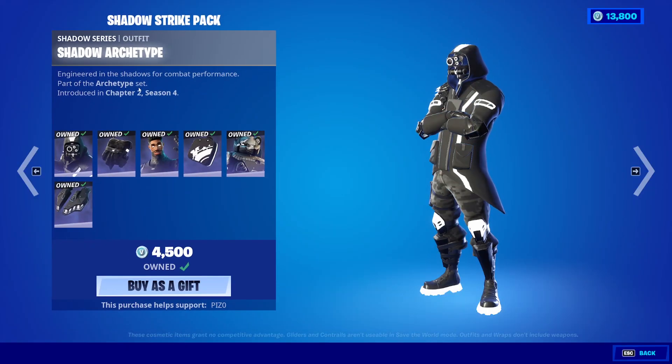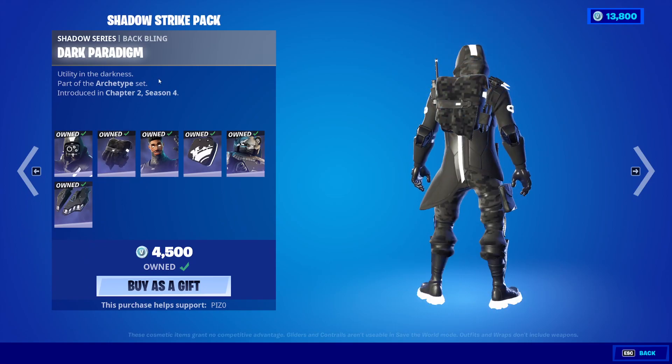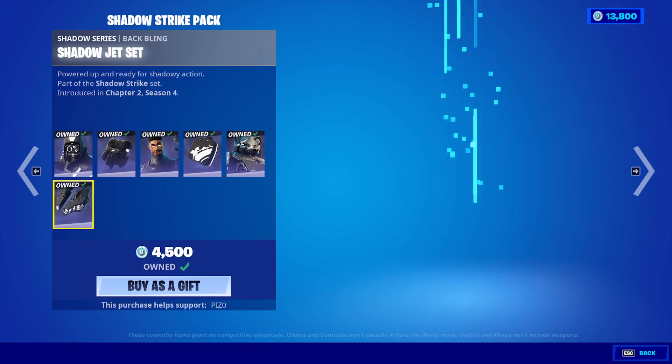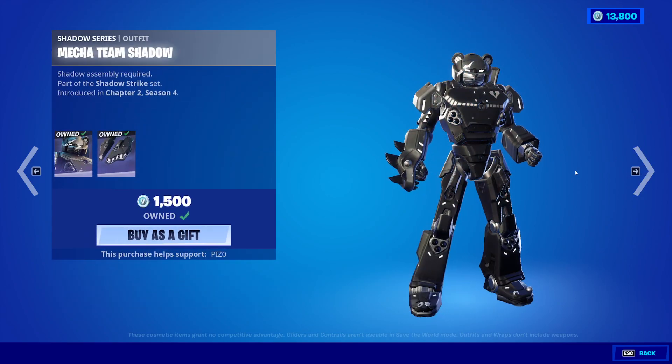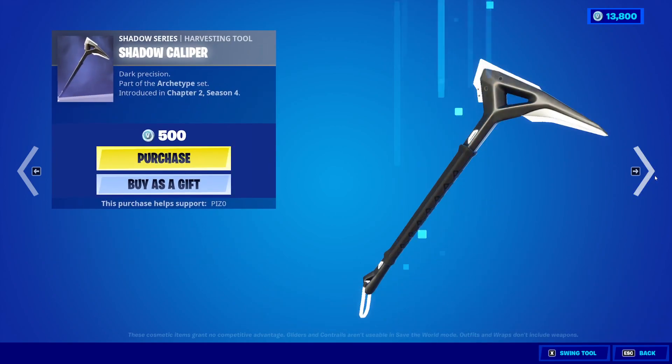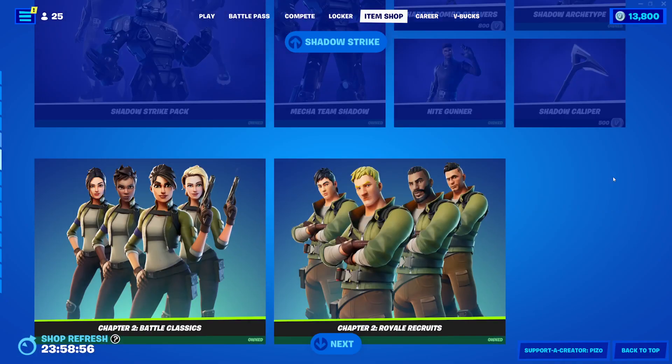We have the Shadow Strike Pack. Every 30 days we get this — it's not that big of a deal, but it's here and that's cool. You can buy everything separate if you would like to. The pickaxes you have to buy separately though — you cannot buy those in the bundle.